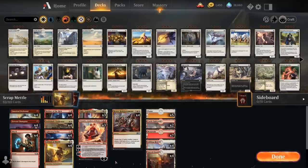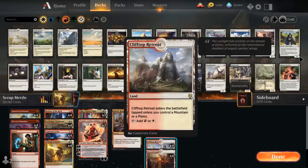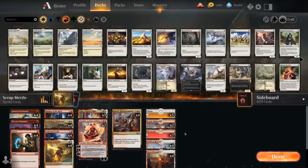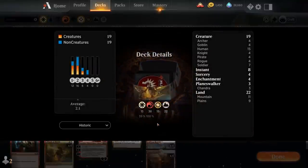Looking at our mana base, we've got a total of 13 white sources to help us cast our white spells, with four Sacred Foundry that comes into play untapped if we pay two life, four Clifftop Retreat, and five Plains. We've got seven Mountains for a total of 11 untapped red sources on turn one, and two copies of Castle Embereth as a nice mana sink in the late game to help us pump up the team. So that's our deck — now let's jump into some games.